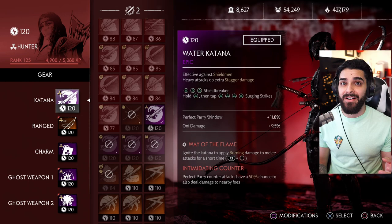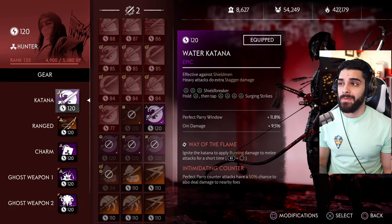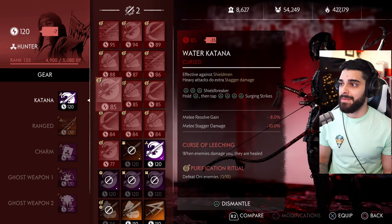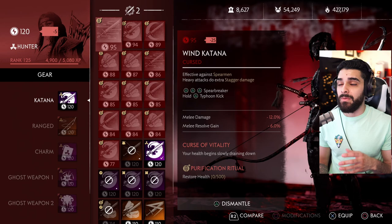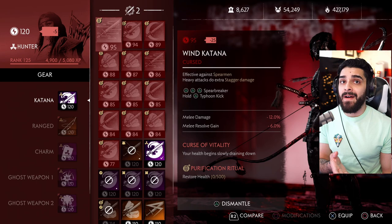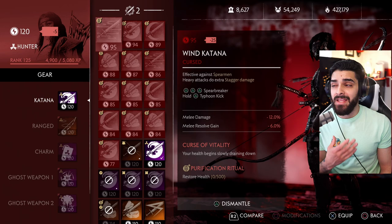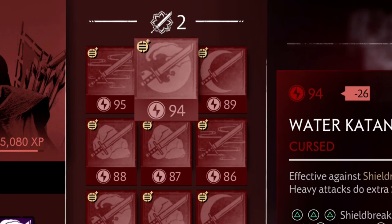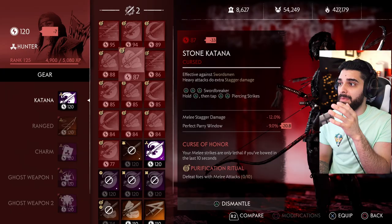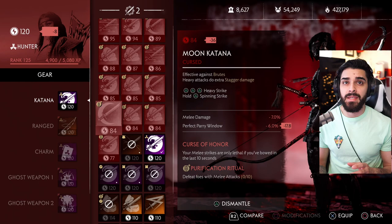Now a quick touch on the gear mastery system. Once you're maxed at Ki level 110 and you see others at 120, that's the gear mastery system. As you play you'll get cursed items — they're red, but don't worry. Each cursed item has a purification ritual, like restoring 500 health. Once completed, you earn a currency called 'Purified' which is used to re-roll items and get them to a higher tier.